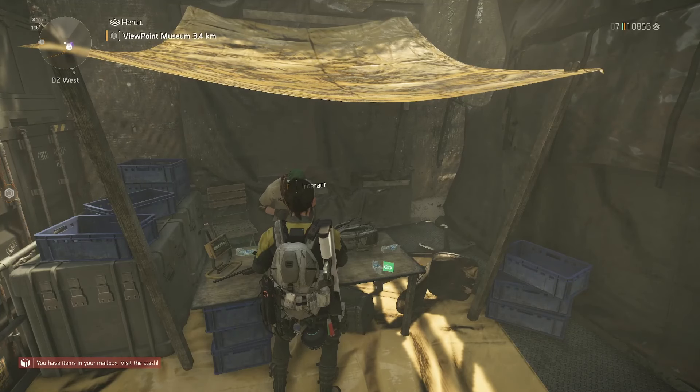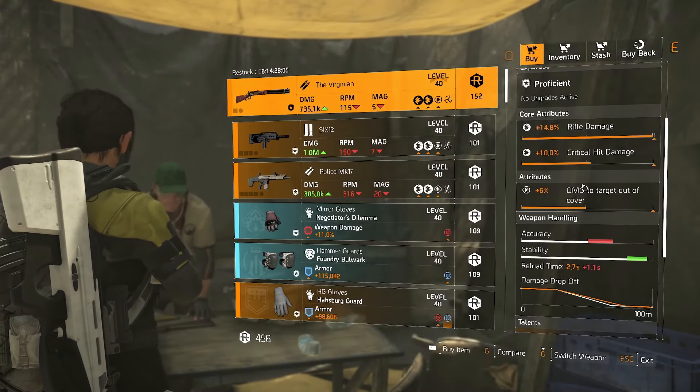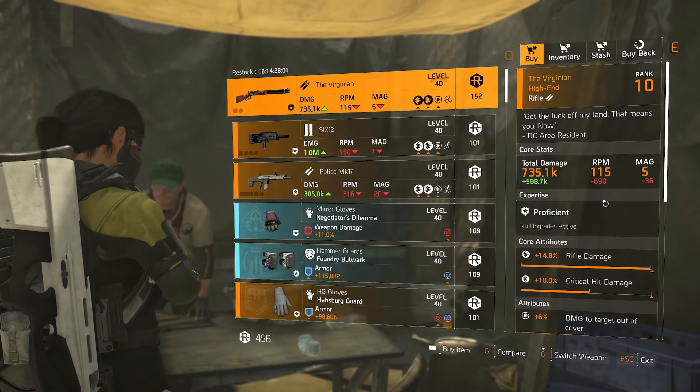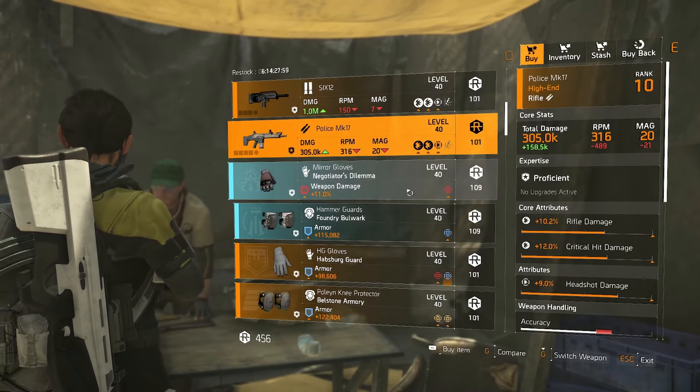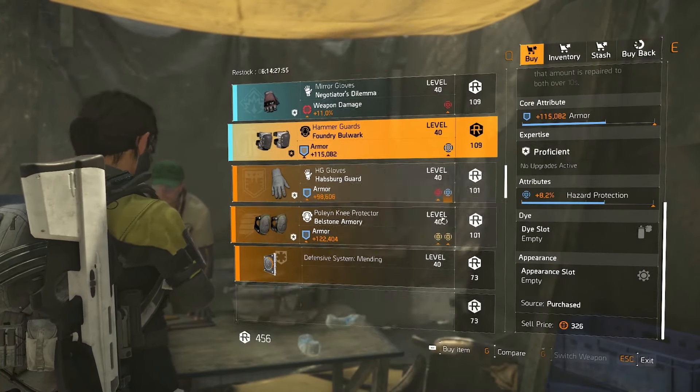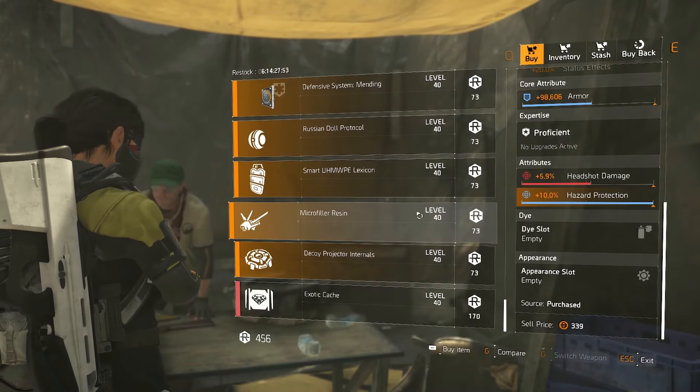At DZ West there's a Virginian — probably worth a pickup; it's got all the things in the right places and this can actually be a really good rifle if you're into that kind of thing. There are some Negotiator's gloves that come with headshot on, and some Foundry knees. Everything else is garbage though, so let's move on.